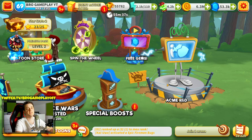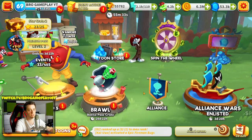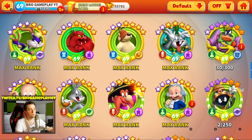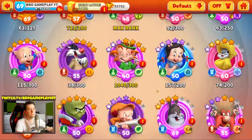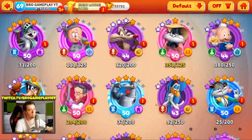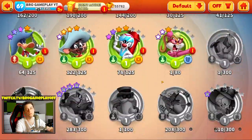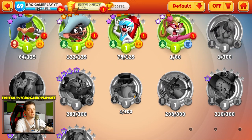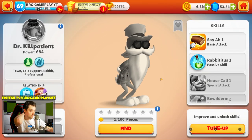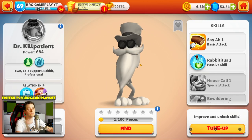Good morning guys, leave a like, subscribe to my channel. As I said before, we got a new legendary toon — Foreman Leghorn and Dr. Killpatient. Today we got death toons in game right now with fireman bugs, and I want to show you what these toons are.